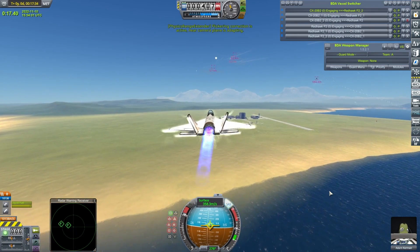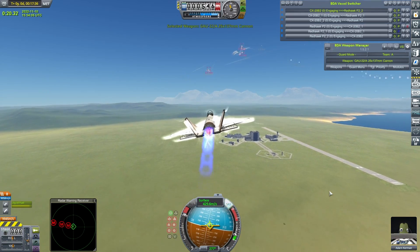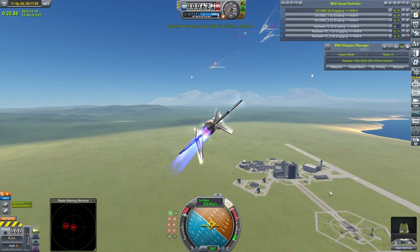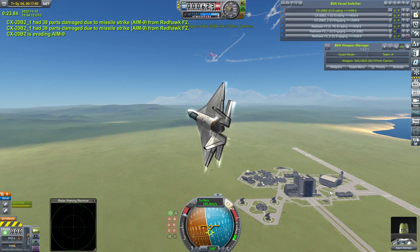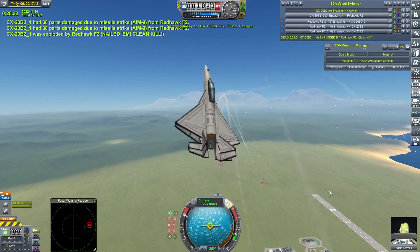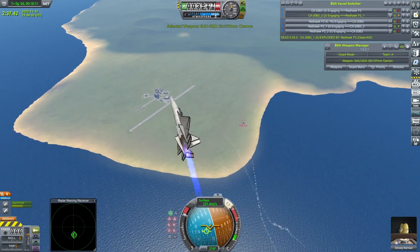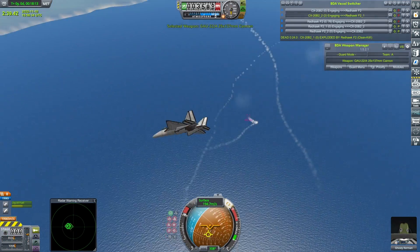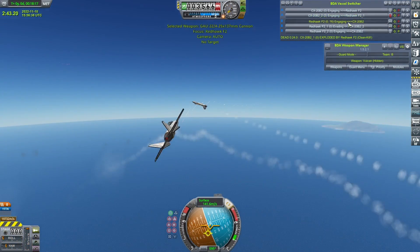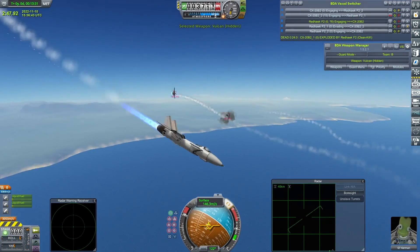As I've said a few times during the preliminaries, with this version of BD Armory - I'm on 1.5.2, and we're keeping the same version all the way through the competition - the craft do seem to be launching more missiles than they're set up for. One of those CX-20s has gone already. Another burst of gunfire there did not find its mark. Let's see it from one of the Redhawks' perspective, just as gunfire goes in from one of the CX-20B2s. I don't think it came to anything though.